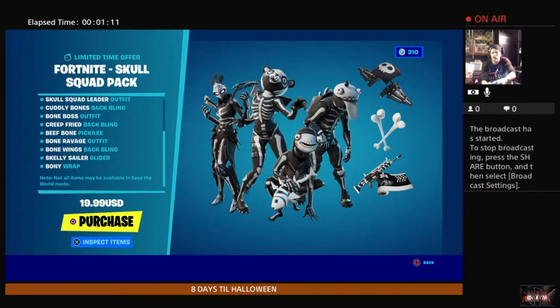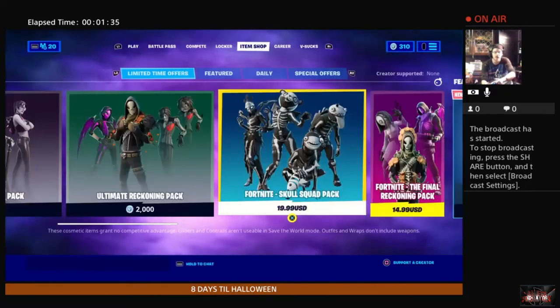Creep Fried back bling, Beef and Bone pickaxe, Bone Ravage outfit, Bones Wings back bling, Skelly Sailor glider, and Boney wrap. Not too shabby! You can pick that up in your respective stores for $19.99 US dollars.